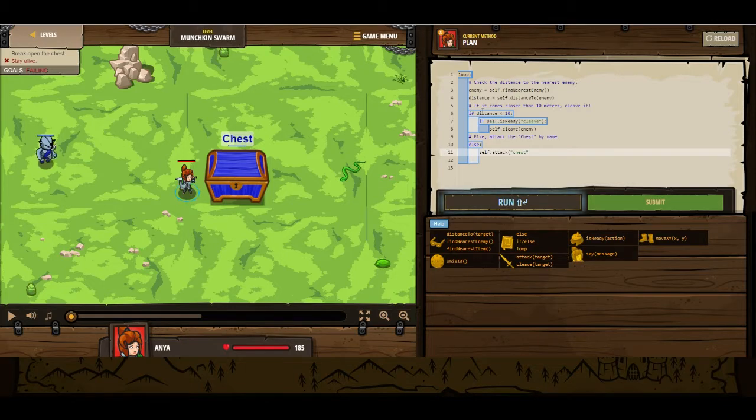Alright, let's take a look here. Don't forget to close off those parentheses. So we have a loop going. We're going to declare an enemy, find the distance to that enemy. If it's closer than 10 meters, we're going to use cleave. If not, then we're going to attack the chest. That's what it tells us to do. Let's see if it actually works.